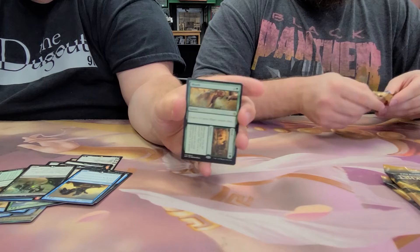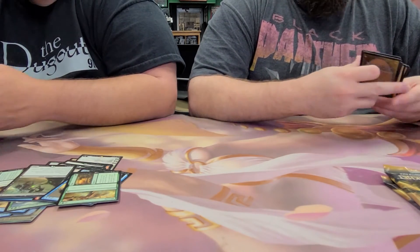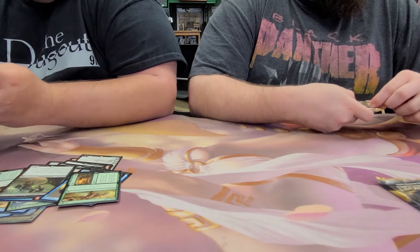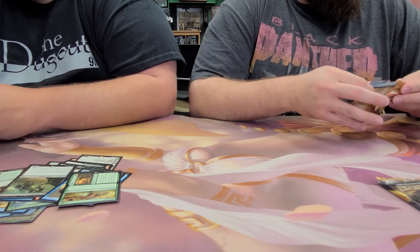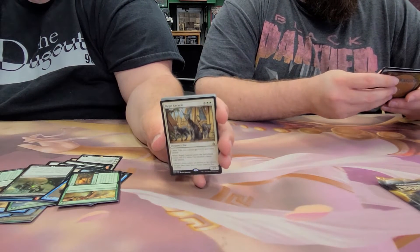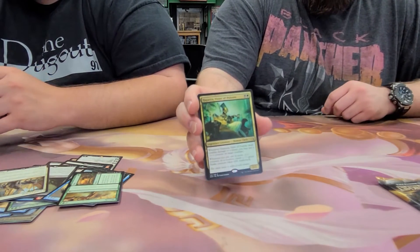We got Mouth to Feed — that's a funny name for a card. Another mythic — Glorious End. Take extra turns, lose the game. They did away with the regular end-of-turn or take extra turns. They're for you cat fans. Hapatra, Vizier of Poisons.